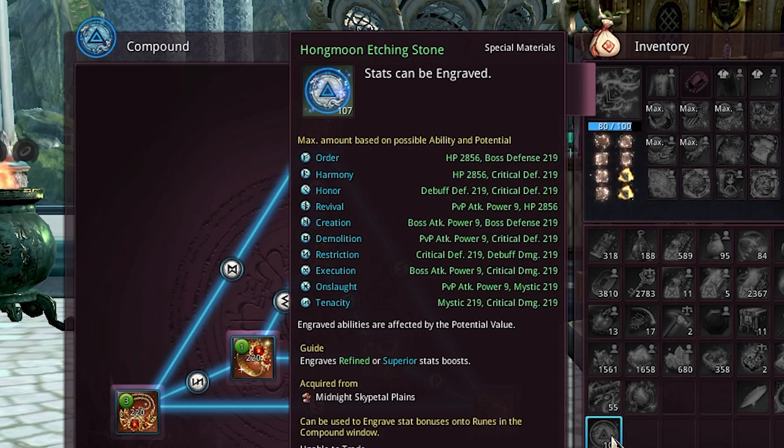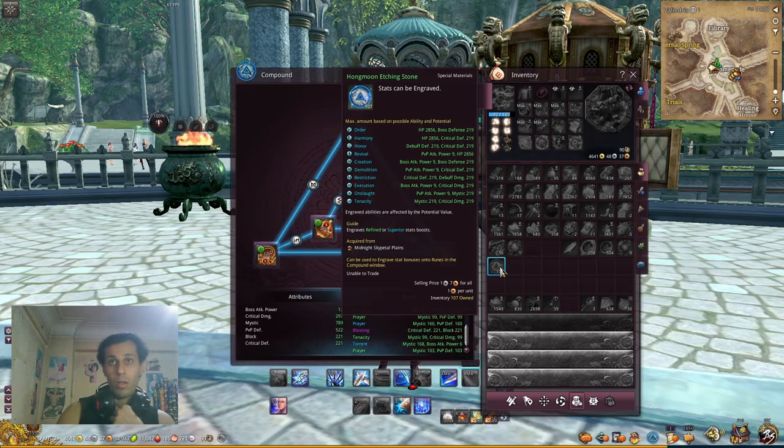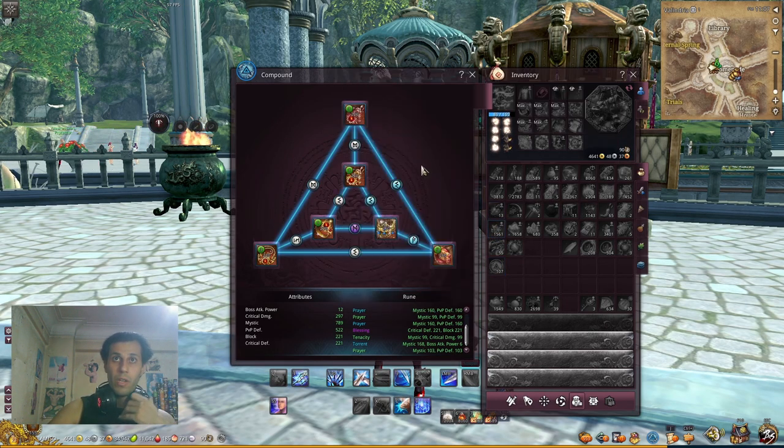A normal 101 moon etching stone shows white light. A burnished stone shows purple light and gives a higher stat. It's still about luck for what stat you get. Looking at 101 moon etching stones, you can get: order — HP and boost defense; harmony — HP and critical defense; owner — debuff defense and critical defense; PVP attack power and HP; boost attack power and boost defense; PVP attack power and critical defense; triple debuff damage; execution — boost attack power and little damage. The best combo is mistsplit and critical damage.